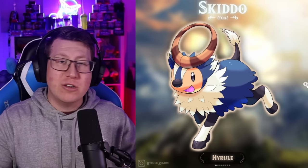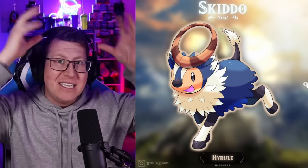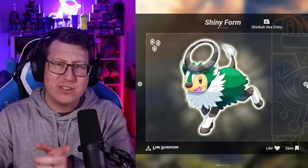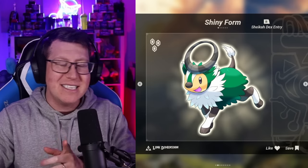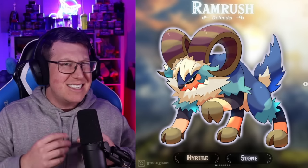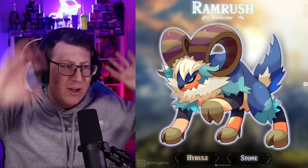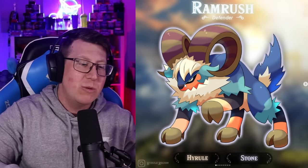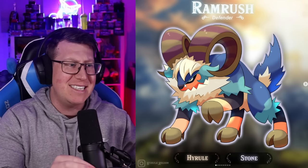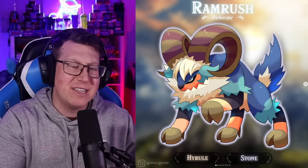Hyrulean Skiddo actually looks quite different to a regular Skiddo, only in the antlers though - they match the goats in Zelda with a big circle on the head. The shiny version looks just like a regular Skiddo. But this time it doesn't evolve into Gogoat - we have a new Pokemon called Ram Rush. The horns have gone full circle. It's a massive bashing kind of Pokemon and is a normal and rock type with really intense coloring, based on the goats in Zelda.